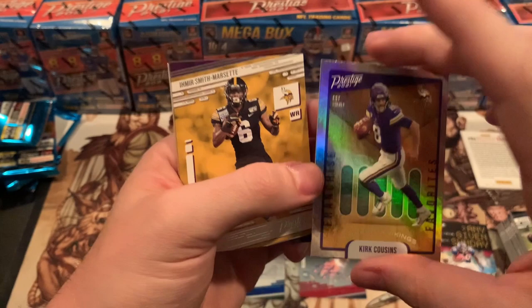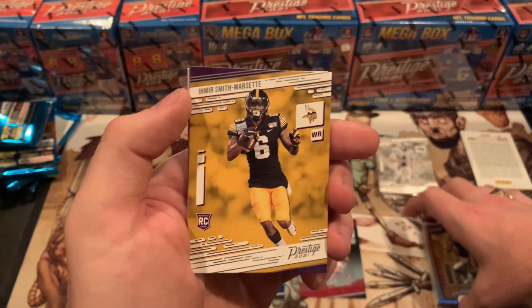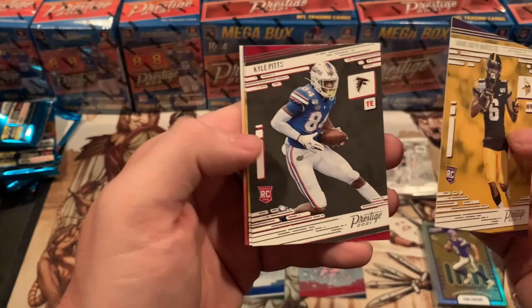Franchise Favorites — get out of here! Why is he even on that card? It's so unfortunate. Amir Smith Marcet for the Vikings. Kyle Pitts. And Jake Funk — running back. I think Jake Funk is another one I haven't heard of.